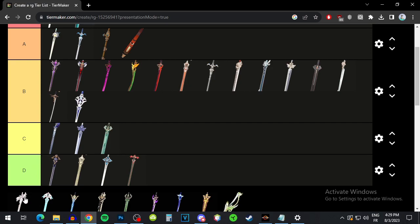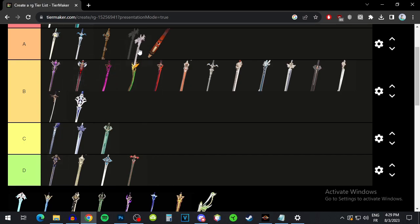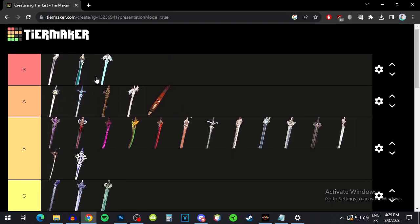Now for the 5-stars — we have the Aquila Favonia. For the sub-stat it's just physical damage, but it's going to give you a super high base attack and then also increase your attack. So just as a stat stick it's not going to be bad — I'll put that A tier, because it's just going to give you a lot of attack, which means a lot of damage if you can manage your other stats. We have Skyward Blade — a super high base attack and then energy recharge, and it's also going to increase your crit rate by a little bit. It's pretty much the whole package — definitely a super good weapon for Lynette. I'll put it S tier.